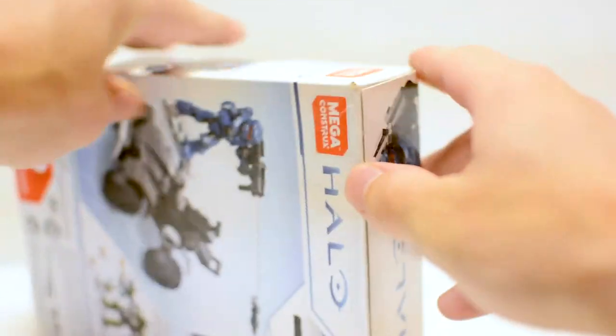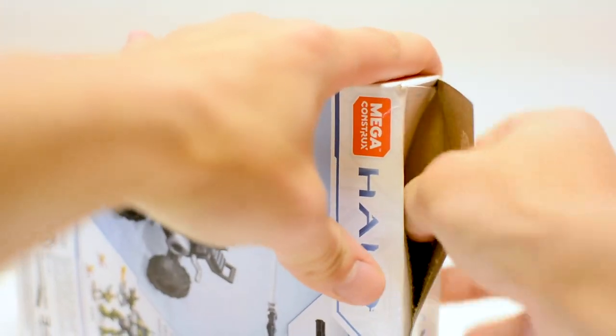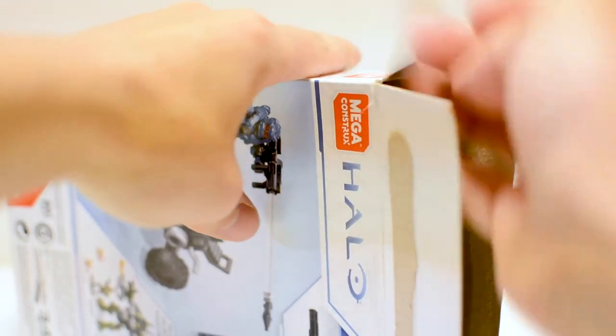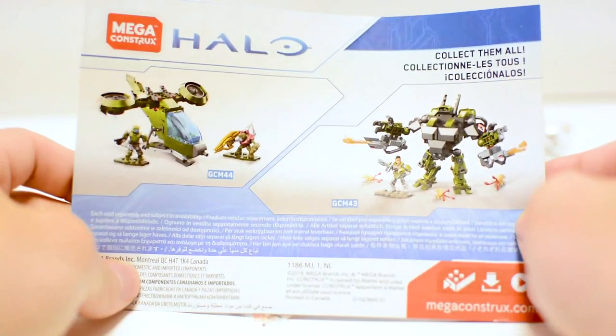There doesn't seem to be any easy open tabs or anything, so we just do this. Inside, we have our instructions, and we have four bags of parts. Let me go ahead and build this and we'll take a closer look.